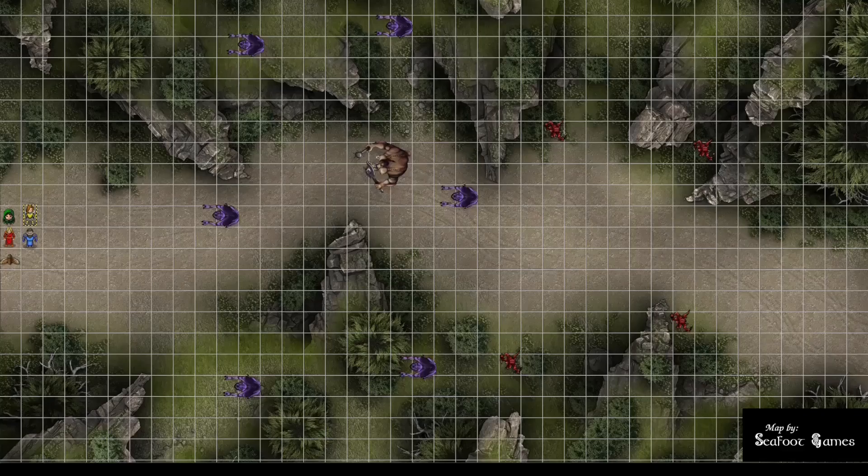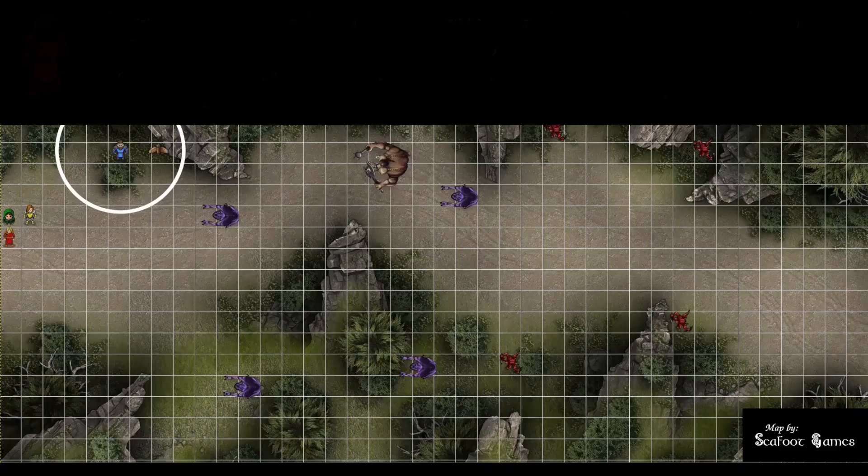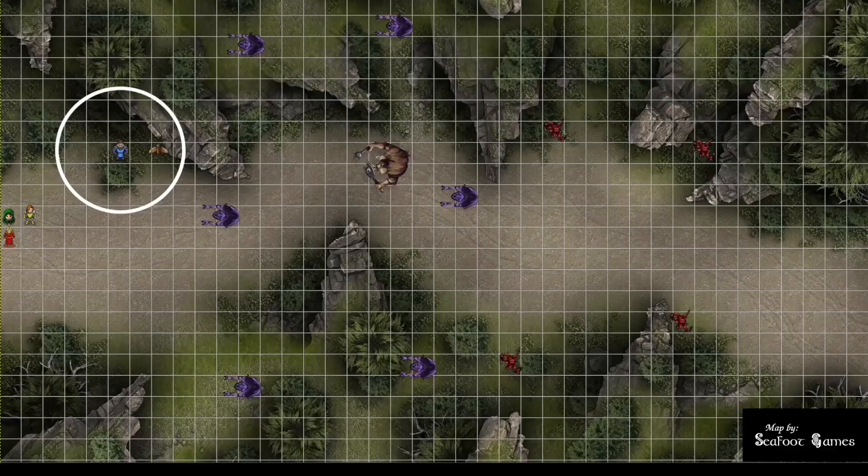Cleric moves diagonal up 4 and casts Spirit Guardians, nominating all allies. The owl aggravates the Ettercap directly to the east, then tucks near the cleric in the Spirit Guardian aura. The rogue shoots the Ettercap directly in front at advantage — 23 to hit, 26 points of damage — then moves diagonal behind the cleric and takes a bonus action to hide, rolling an 18, which succeeds.